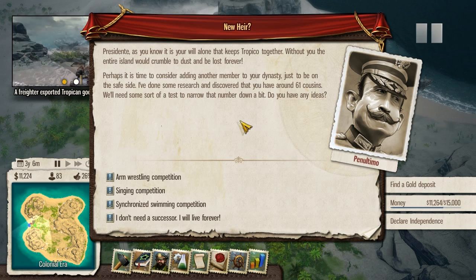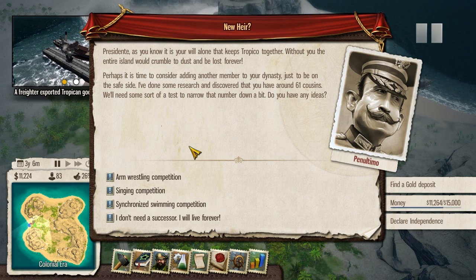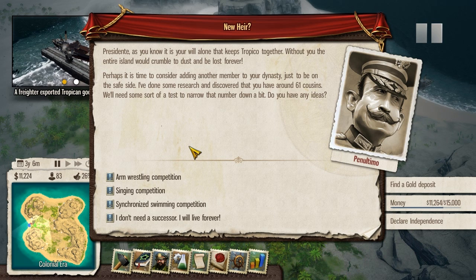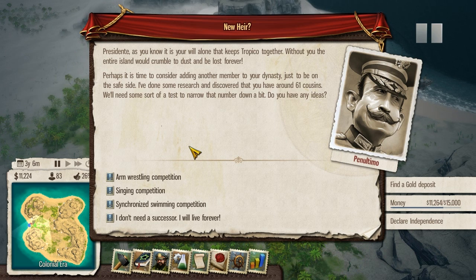I probably should have moved it a bit closer to the road so it looked better. Presidente, as you know, it is your will alone that keeps Tropico together. Without you, the entire island would crumble to dust and be lost forever. You can say that again. Perhaps it is time to consider adding another member to your dynasty.